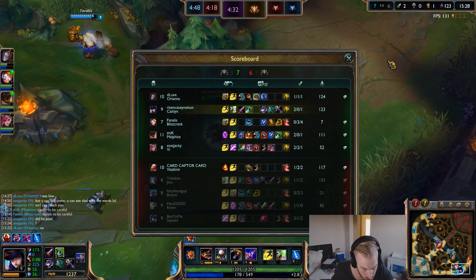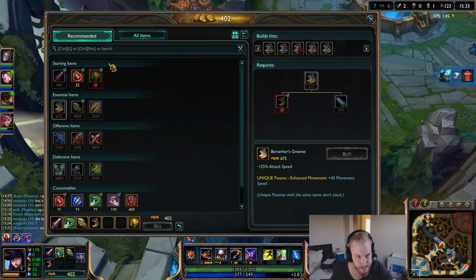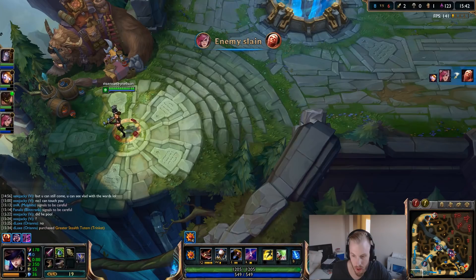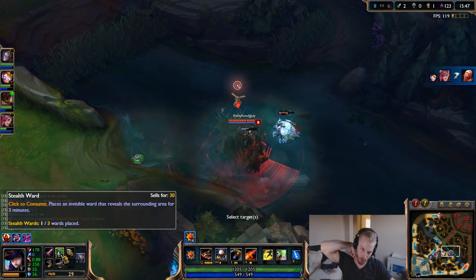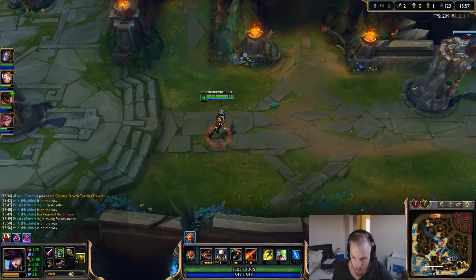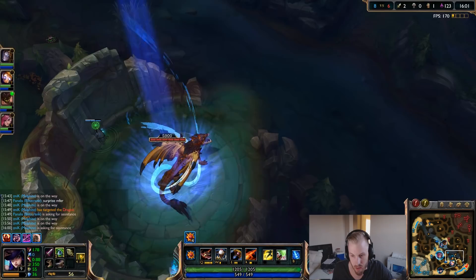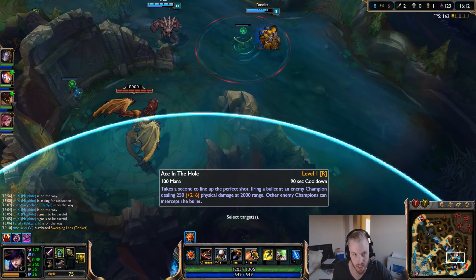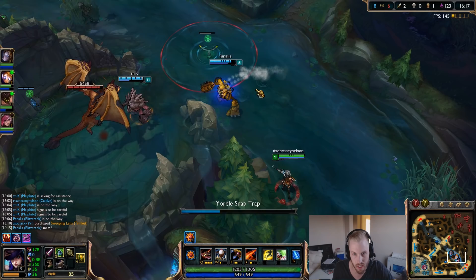Looking at their team comp — Sejuani and Riven are probably going to go hard on me, so you're trying to decide between Static Shiv or Phantom Dancer. I'm going to go Phantom Dancer for a little more crit. Phantom Dancer is really designated for single-target damage, and Caitlyn really is a single-target DPS ADC. I've done plenty of games with Static Shiv too. Always communicate with your team — hover over your ultimate to see its range in case they need that extra damage source.